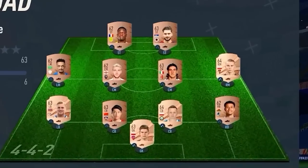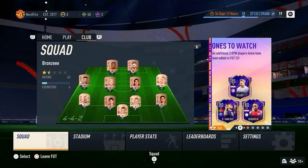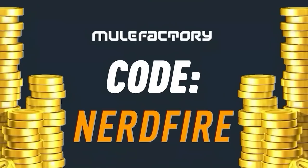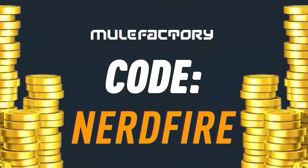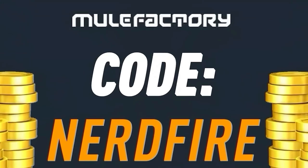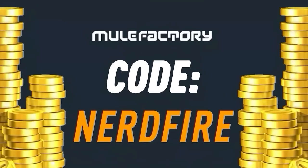EA have dropped a Winter Snowstorm pack in the store. We've got league upgrade SBCs and also some info packs. If you've got a terrible team, no coins, and want to buy some of the brand new players from the Winter Wildcard promo, head to MuleFactory.com for the cheapest, most safe, reliable coins. Use code 'nerdfire' at the checkout for 5% off. Link is in the description.